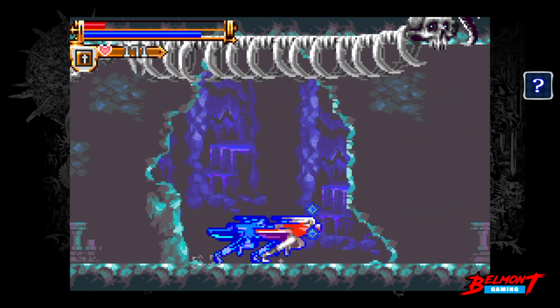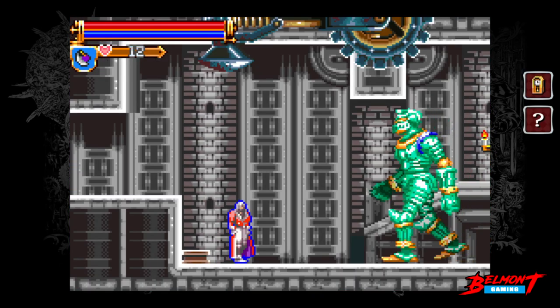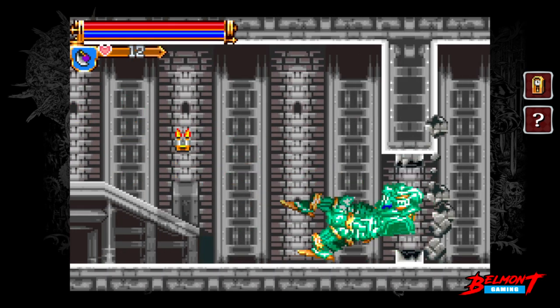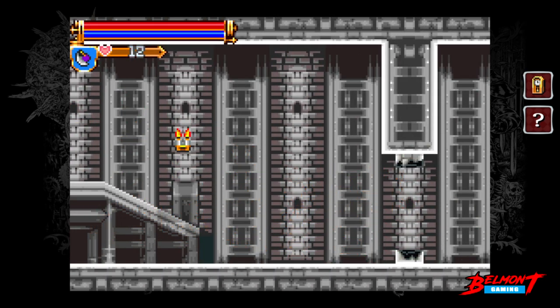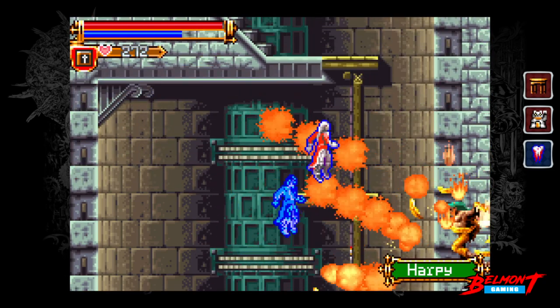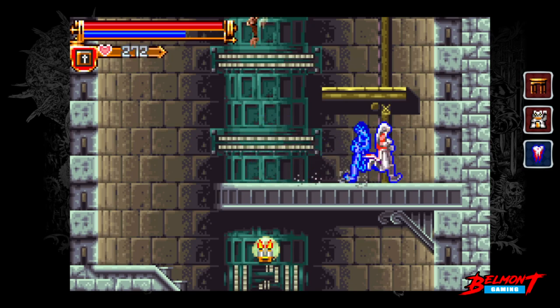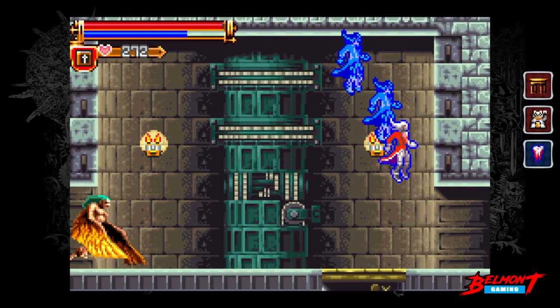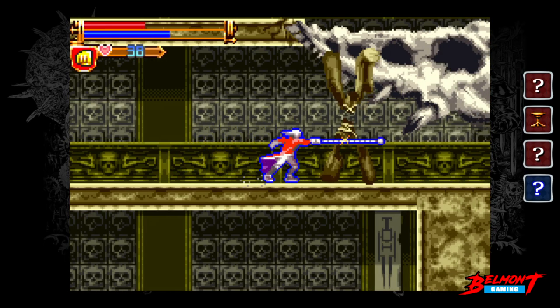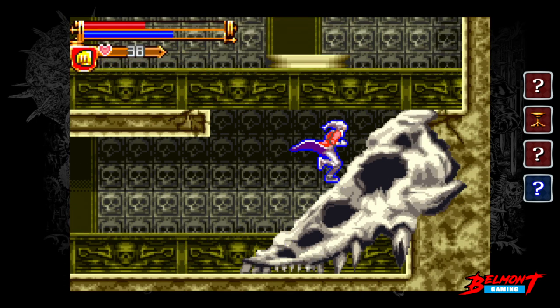Now for the creepy factor — this is something which sets Harmony of Dissonance apart from most of its peers, with the exception of Bloodlines on the Genesis. Even though Castlevania games have always presented bats, mermen, skulls, and Medusa heads, unless you were a kid they wouldn't exactly feel scary or creepy. However, in Harmony of Dissonance the violence and weird factor have been intentionally amped up.